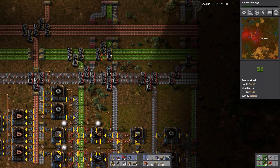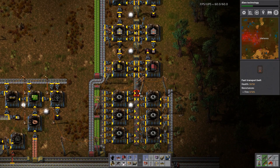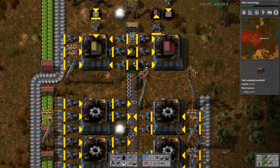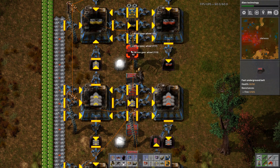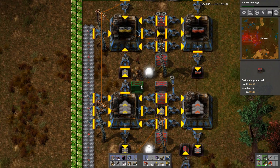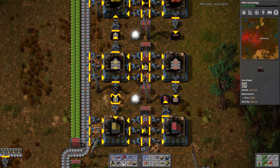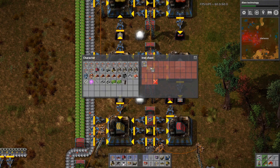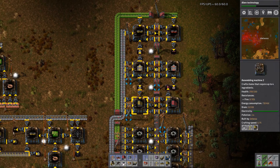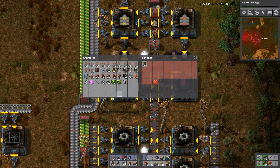Let's go dump off all those yellow belts I picked up over the course of this. We'll throw a little bit in there, a little bit in here, and a little bit more in there. As far as the underground belts, they can go down here — here they are. I know I have a bunch of you, there you are.